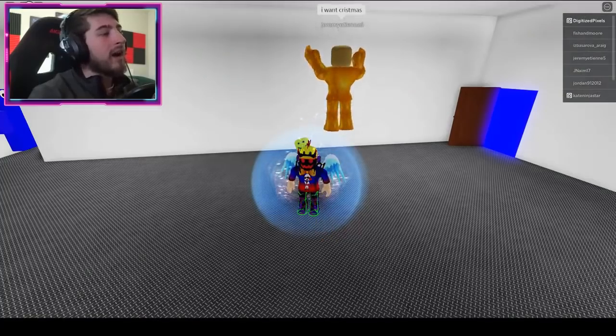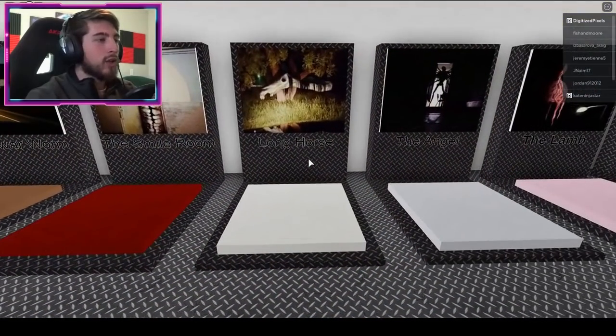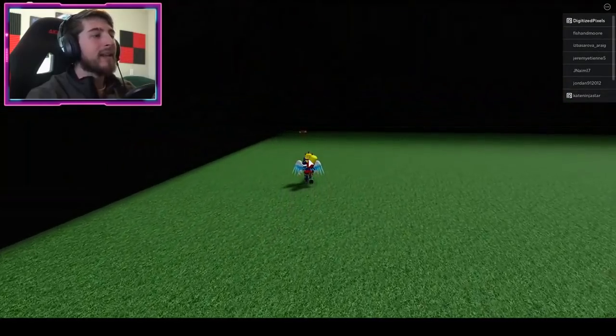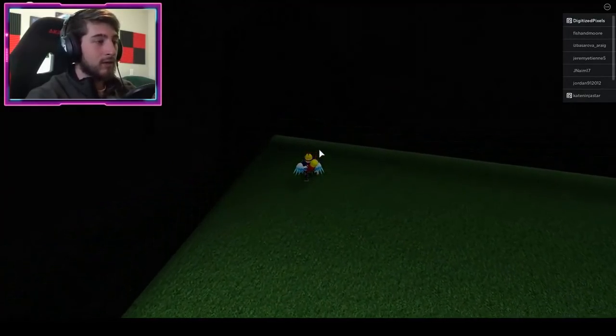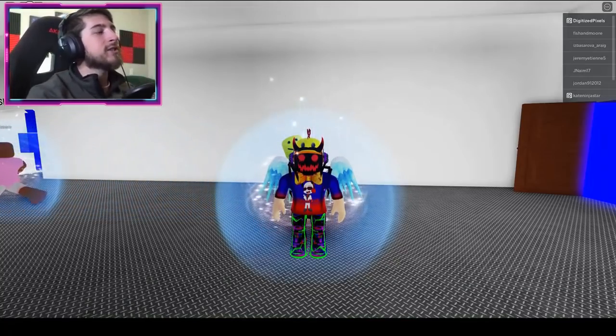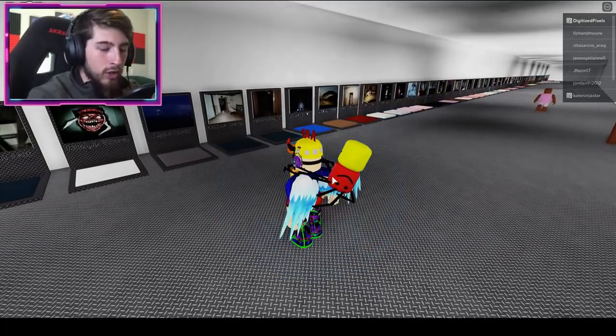The next badge is Meat Horse. Go to the Long Horse map, then go immediately to your left and you're gonna see meat on the floor. Just bump into that meat and you'll get Meat Horse.